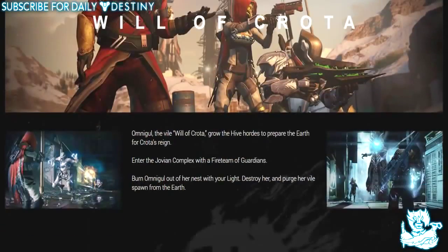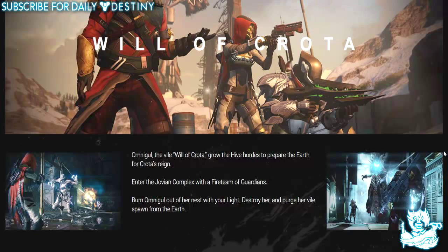A new cooperative strike called the Will of Crota — Omnigul, the Will of Crota, drives the Hive horde to prepare the Earth for Crota's reign. Enter the Jovian Complex with a fireteam of Guardians, burn Omnigul out of her nest, destroy her, and purge her viral spawn from the Earth. Sounds so insane — I just can't wait.